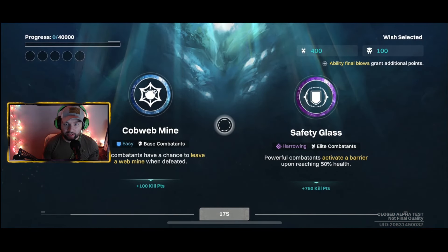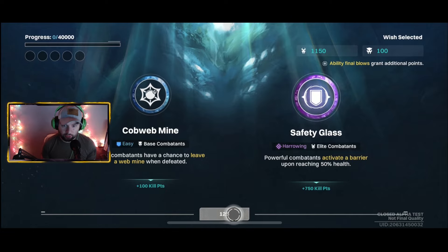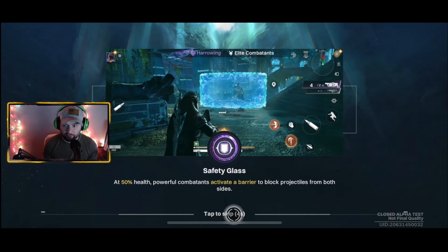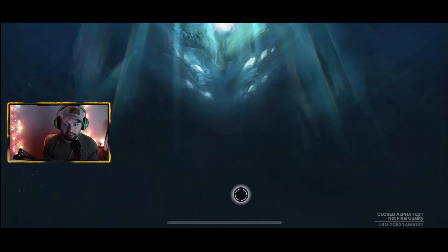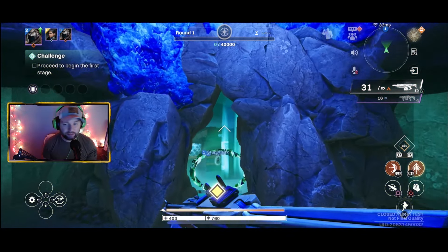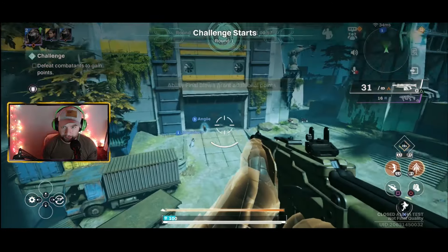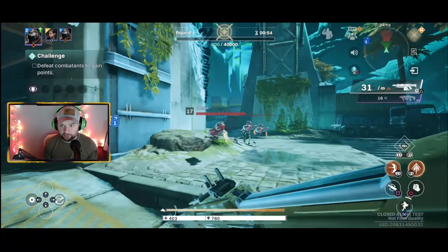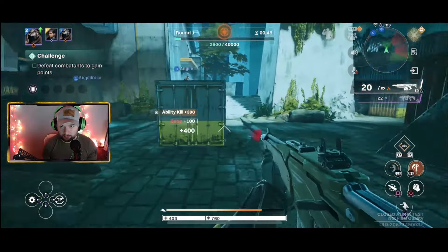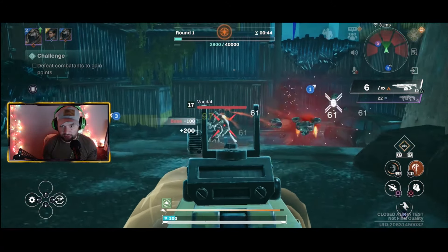He's going to send us into a trial, so we can choose between one of two modifiers. There's the easy one, but most people go for the more difficult one, which gives plus 750 kill points per activation at 50 health - activated barrier - which is going to be annoying. There are easy modifiers and more difficult ones, and the harder ones get you more points and probably better rewards. Then you have a timer for each round, and enemies just keep spawning.